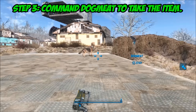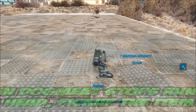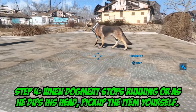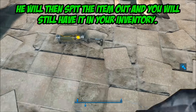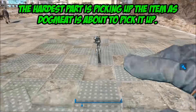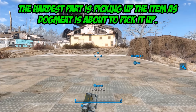Step three is to command Dogmeat to take the item. Back up away from the item, tell him to take it, and then walk forward. Step four is to take it just as he puts his head down, and it will have been duplicated. What happens is it glitches out — he picks up the weapon or the item, and you do too. It's that amazing.